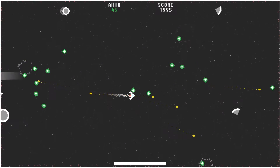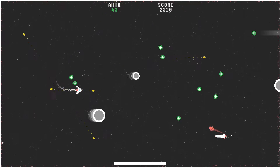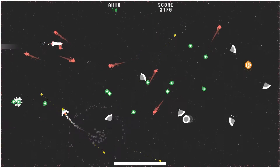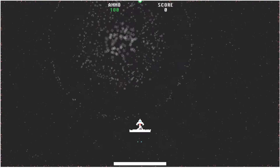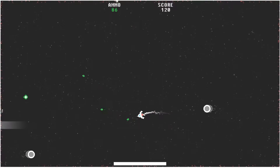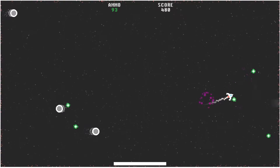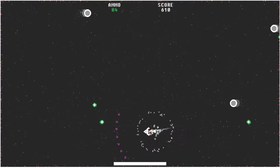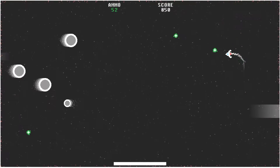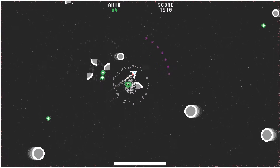There are some weapons I really like, like the heat-seeking one because I can focus on collecting orbs without worrying about missing enemies. Then there's one that shoots forward and backward which isn't very helpful, but I still pick it up because it gives ammo. Each different weapon has a different ammo cost — one might cost 10 ammo per shot, another fires slowly but costs only 5, which is better for preservation. I've actually found myself strategizing my pickup order to keep my ammo alive. You can play as a destroyer or as a collector — there are different play styles.